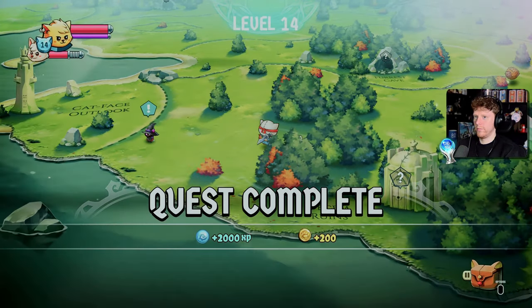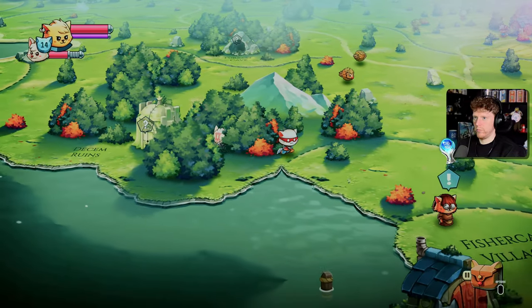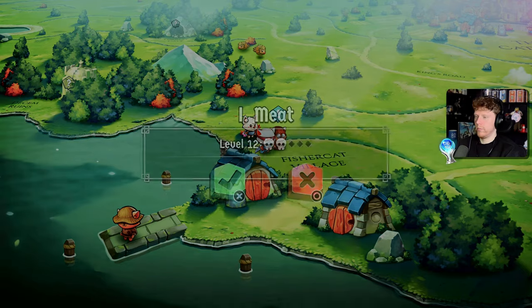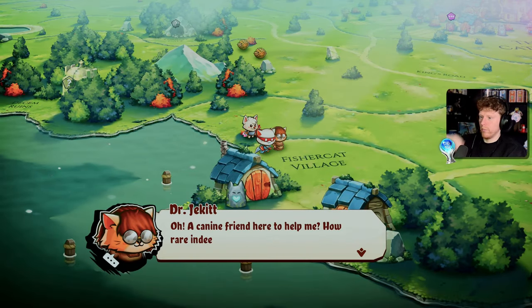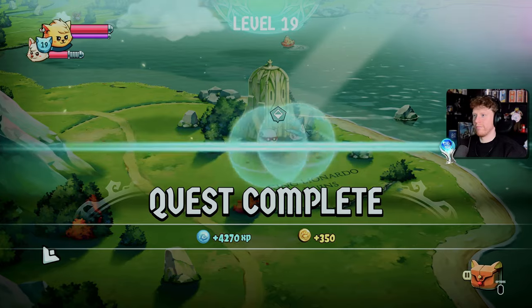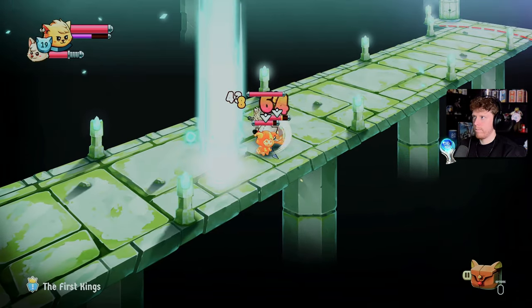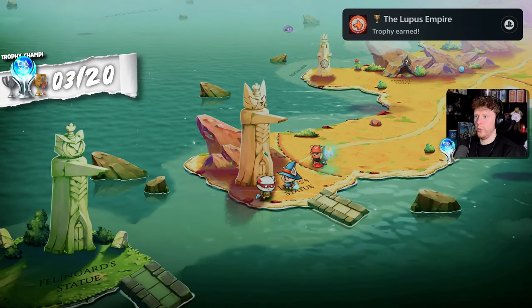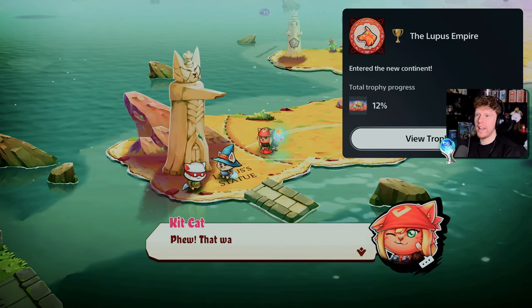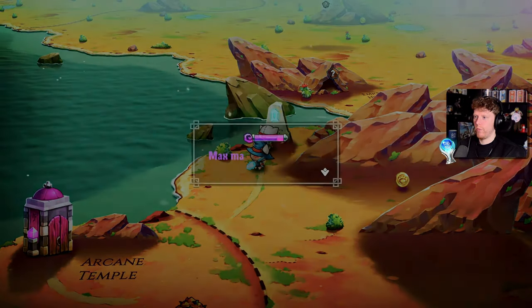Next I needed to level up a little bit more before tackling the next main objective. So I tackled a few side quests, one of which was a clear reference to Dr. Jekyll and Mr. Hyde, helping me reach level 19. I was now tasked with getting into a new region of the map, entered a dungeon and had to pass a bridge into a new area - the Lupus Empire - a new continent.